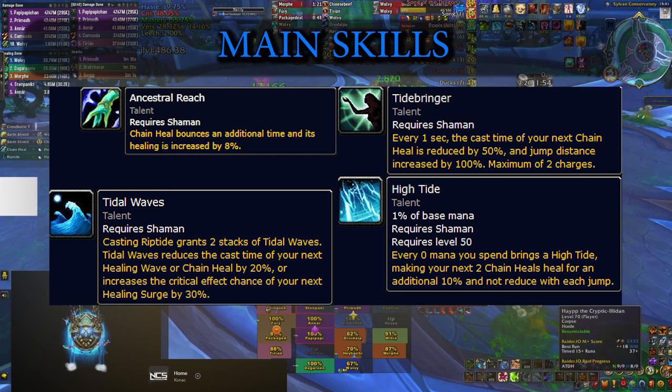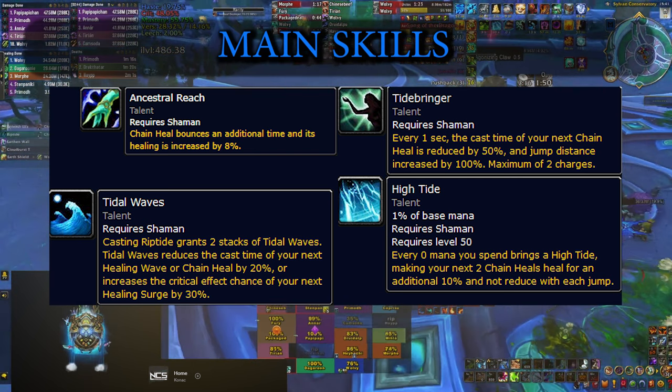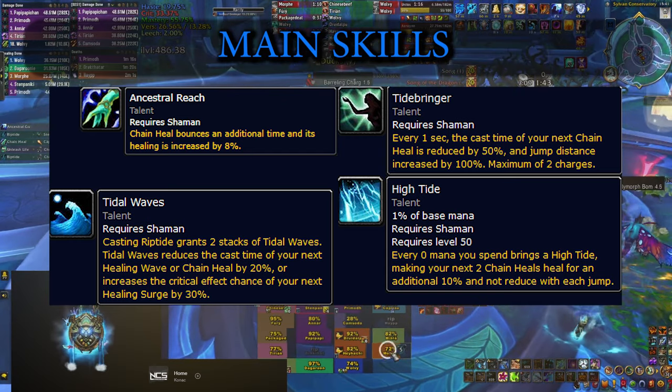So the big advice I can give you here is: use your Mana Tide early so you can use it again later on in the fight, and use your mana potions again as early as possible so you could possibly get a second one in a longer fight.